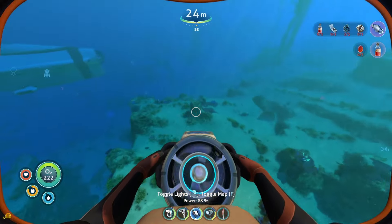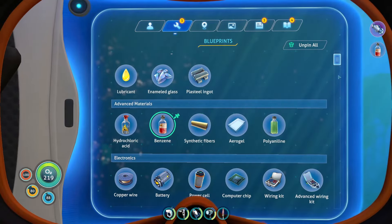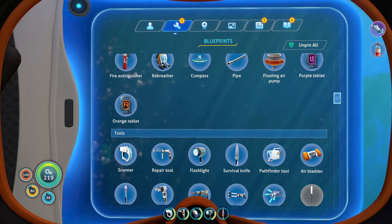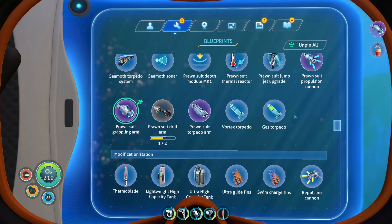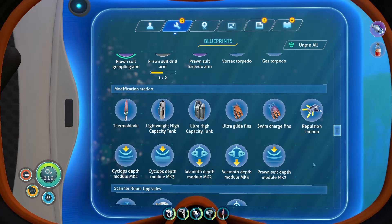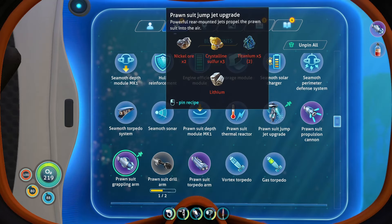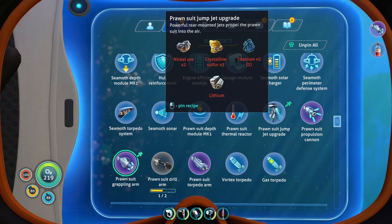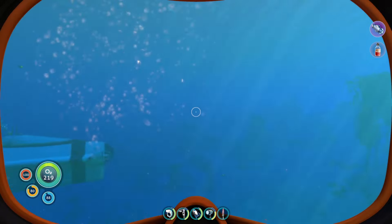Right now I really like the prawn suit, but I don't really have any maneuverability with it. I also want to upgrade the jetpack — the prawn suit jump jet upgrade. I want that, but the ingredients like the nickel and the crystalline — apparently I can find those in the Lost River.